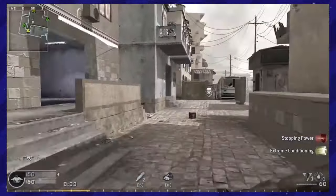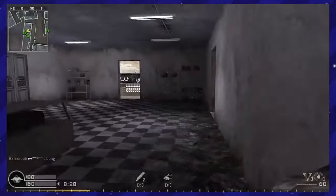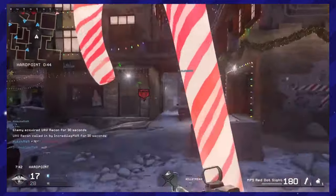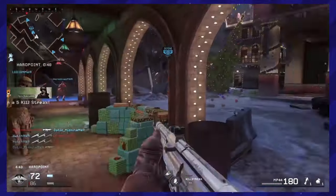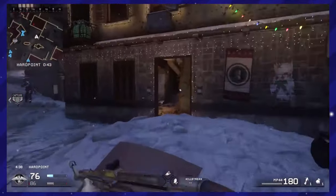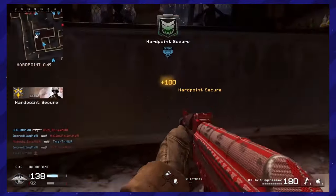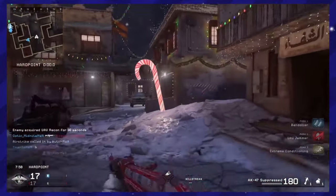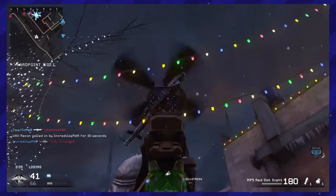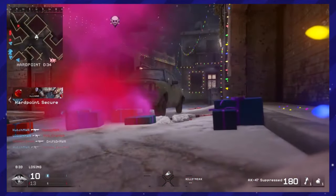Call of Duty 4 is probably the least Christmassy game on here. What is Christmas about war in the Middle East? Yeah, I would have said that too until they released Winter Crash. This is a Christmas skin that was added to the map Crash, which is one of the more popular multiplayer maps in this game. It's just funny because you'll be fighting a war in these broken down and wrecked buildings, but then there's just Christmas lights. They added a lot of other cool details other than just the lights, such as replacing the sandbags with Christmas presents, adding a big tilted Christmas tree in the middle, and there's even lights on the helicopter killstreaks. And since it's Christmas, you don't die now — you blow up with pink smoke and presents.